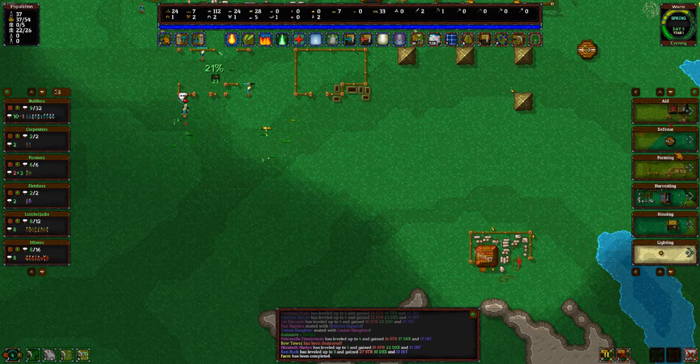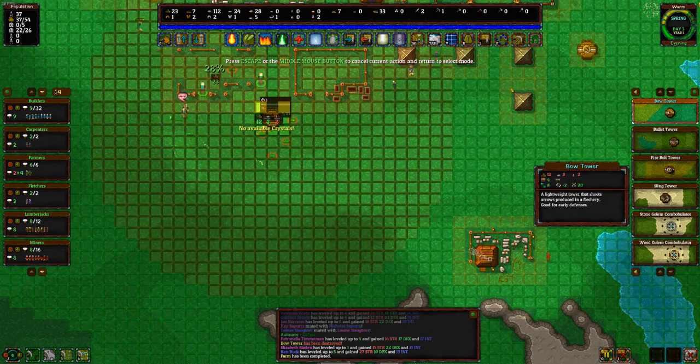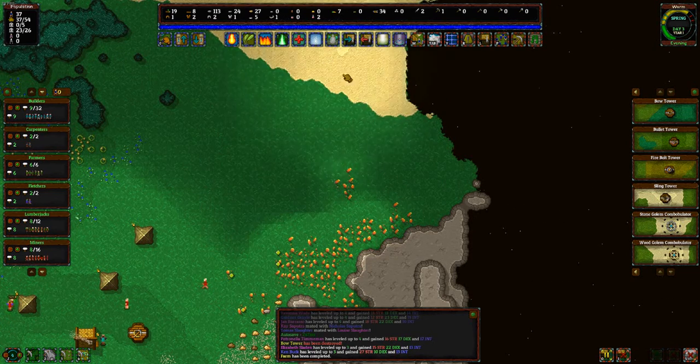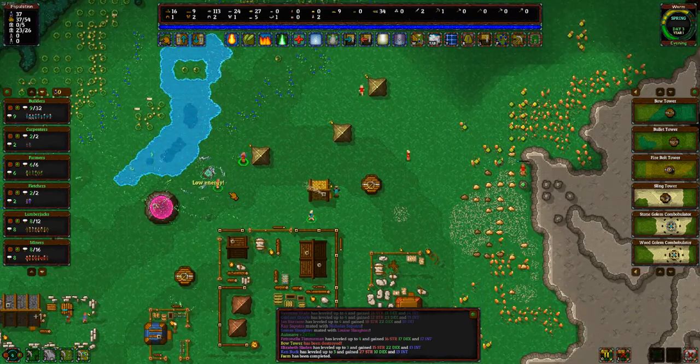Let's try that again — defense bow tower. It says no available crystals, so I believe these are crystals right there. It won't take long for that.